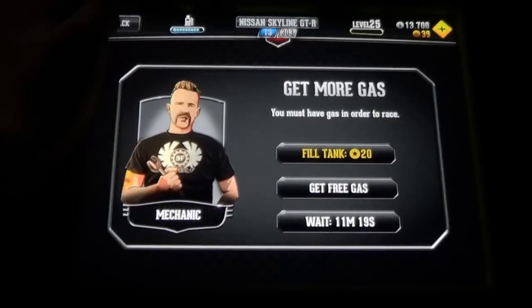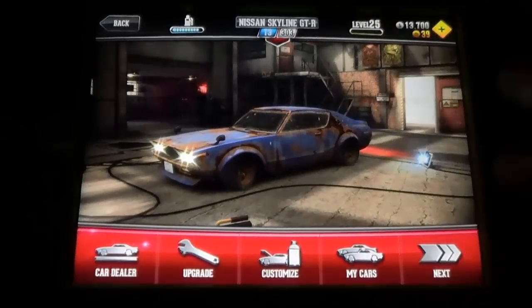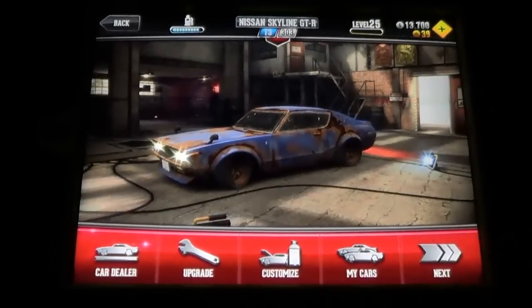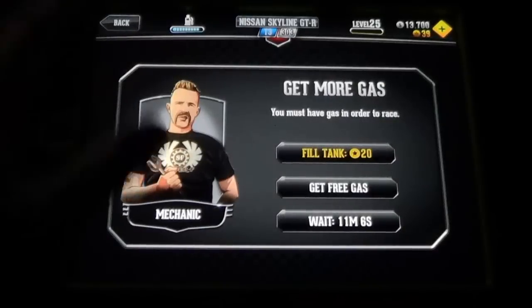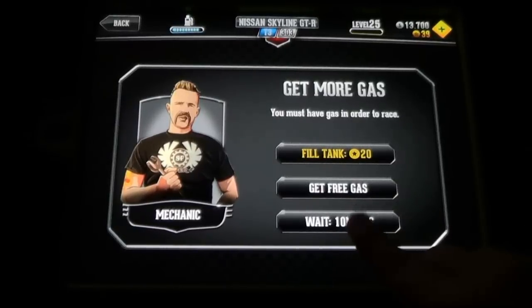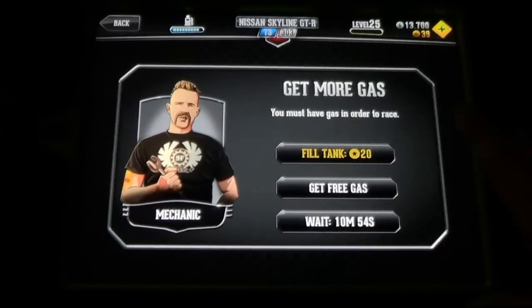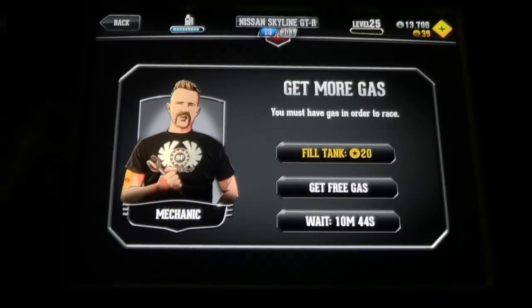So what I'm going to do is I do not want to do it in a race. If you've just finished a race, it'll come up with a screen and tell you all your money — do not do the glitch there. You want to back out, go to where your car is, and then click fuel. If you do this wrong, you may have to reset the whole thing, because if you do it wrong, the timer will stay on 12 minutes and will not move. And if you don't have enough gold to fill the tank, that's pretty much the end of the game for you, so just make sure you follow exactly what I do.